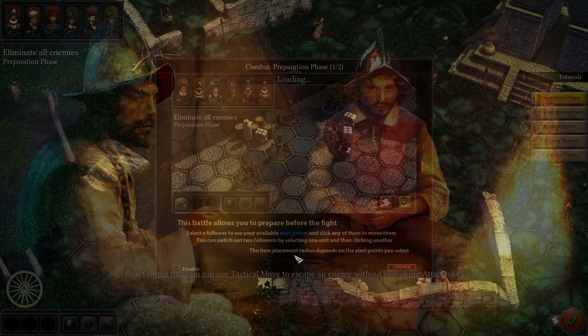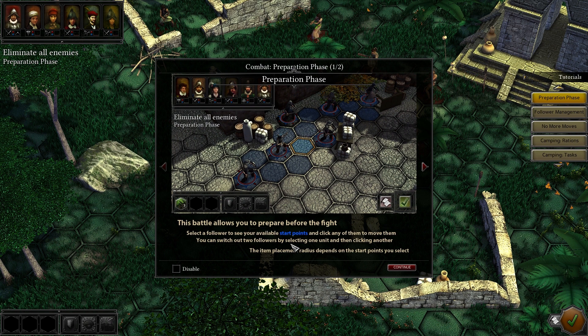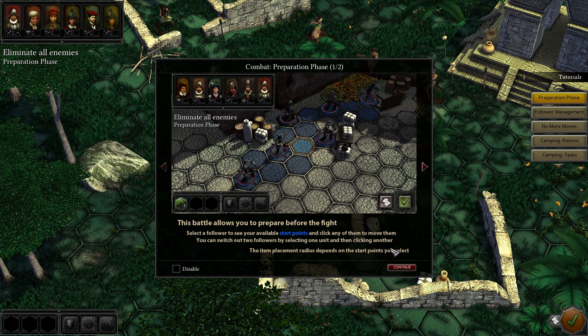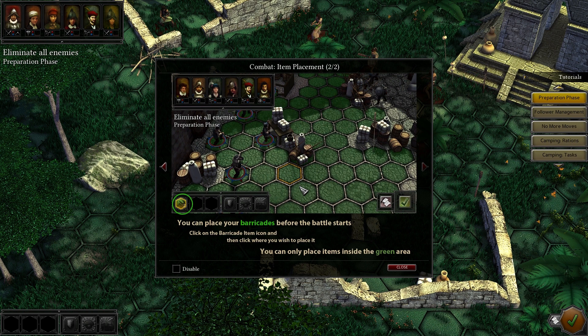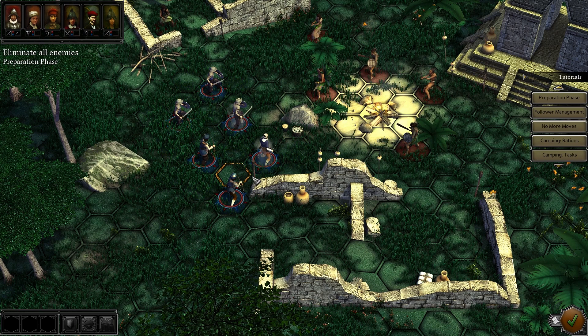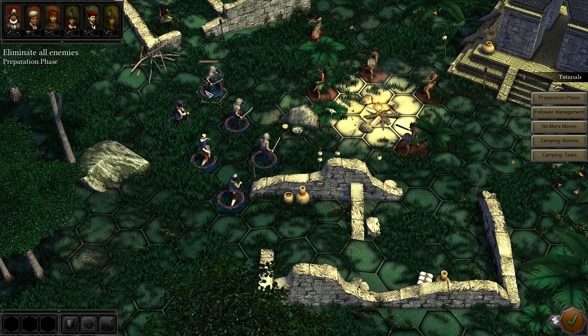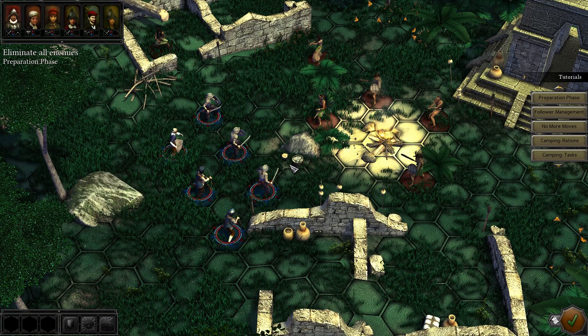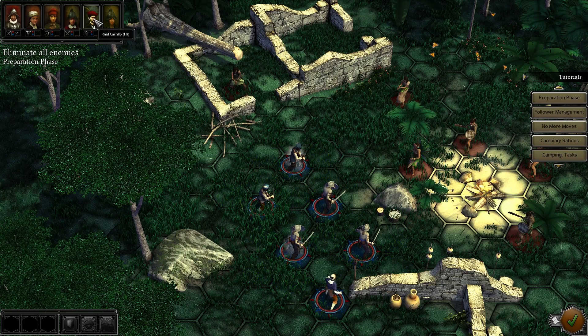This battle allows you to prepare before the fight. Select a follower to see your available start points and click any of them to move them. You can switch out two followers by selecting one unit and then clicking another. You can place your barricades before the battle starts — click on the barricade item icon and then click where you wish to place it, only inside the green area. Doctor to the back — most vulnerable units in the back, stronger guys in the front. Except there's no barricade option, I don't see it. Let's just begin the battle.